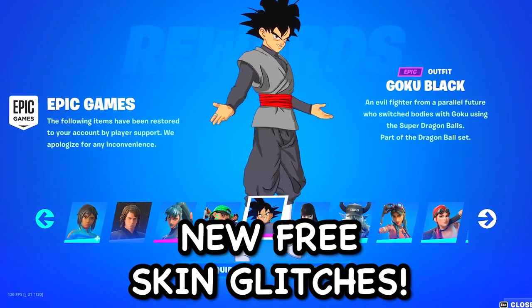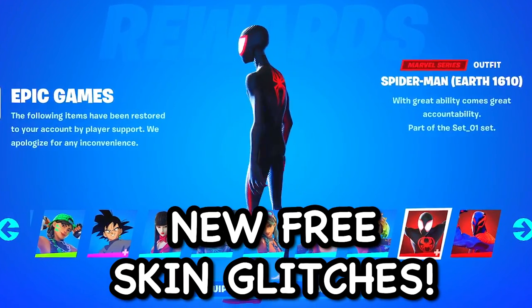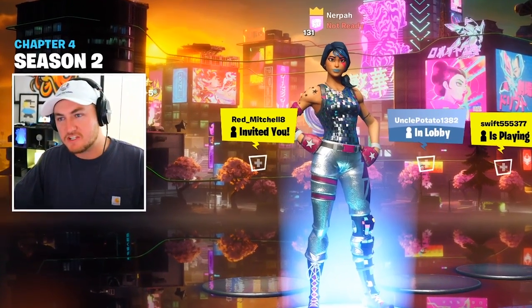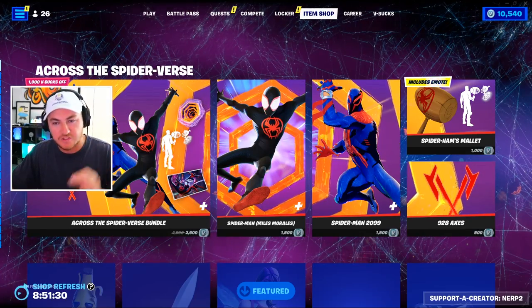We are back finally myth-busting and testing some brand new free skin glitches, exploits, and creative maps here in Fortnite to see if there's any working ways for you guys to get some free skins as a glitch. It's the perfect time to be finding some of these working glitches and maps because Miles Morales and Spider-Man 2099 have finally released in the item shop first thing this morning.